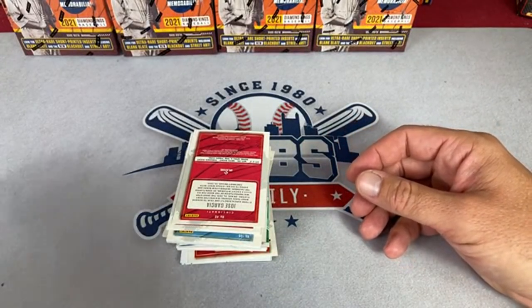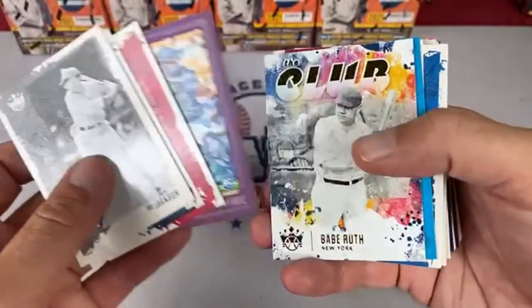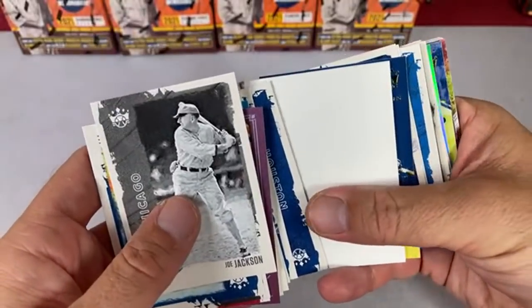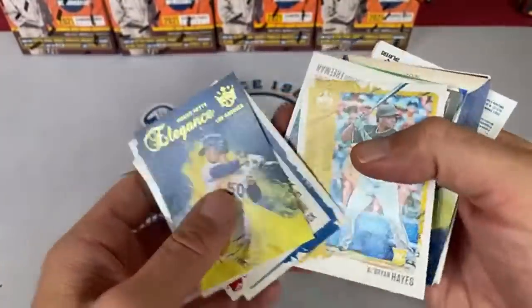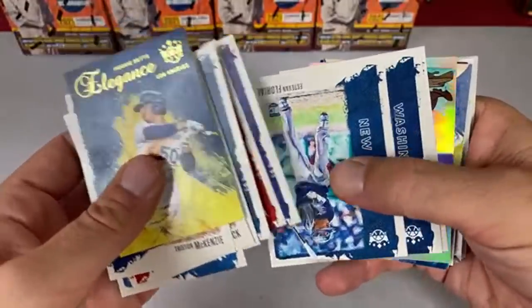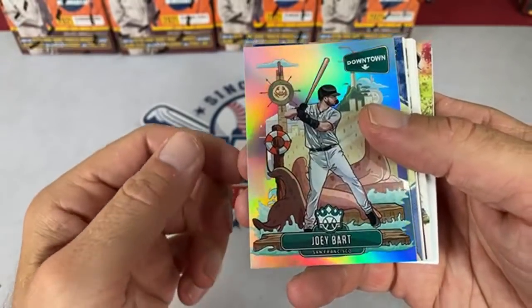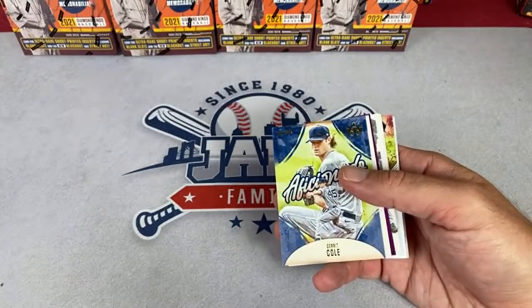Pee-Wee Reese is hit number one — there's going to be another hit in this box, an autograph. They kind of do that — give you a really cool relic like the Pee-Wee Reese, then a so-so autograph. There's a Joe Adell rookie card. Spacer alert — we might have the downtown insert coming up, which was going for around $100 when this product first came out. And it is the downtown card — it's Joey Bart! That's probably about a $50 card. The Giants are going to be looking pretty good — that's Tammy Decker's team.